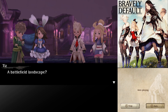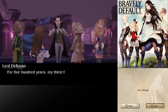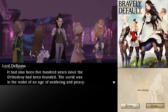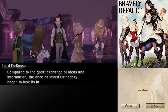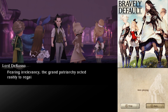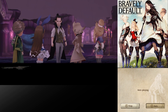A battlefield landscape. It represents the long and hard-fought war between the Orthodoxy and the denizens of darkness. For 500 years, my thirst for vengeance remained unsated. It had also been 500 years since the Orthodoxy had been founded. The world was in the midst of an age of seafaring and piracy. Compared to the great exchange of ideas and information, the once-hallowed Orthodoxy began to lose its luster. The authority of the Grand Patriarch and the Orthodoxy itself began to wane. Fearing irrelevancy, the Grand Patriarchy acted rashly to regain its authority — this led to the unusual decision to select a commoner, the gifted young Yuljana, for an important task.